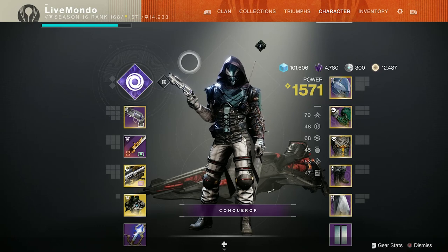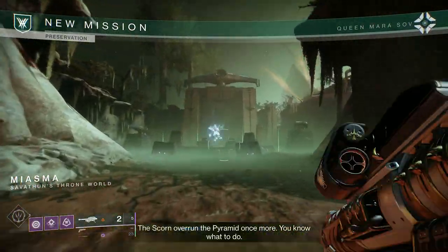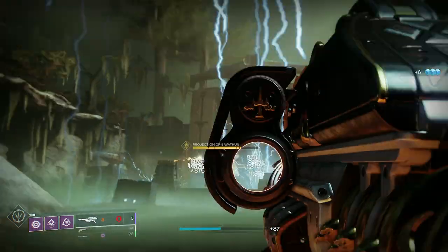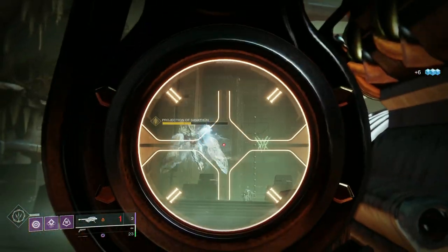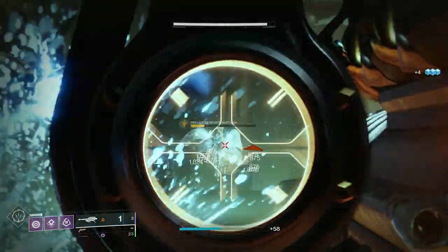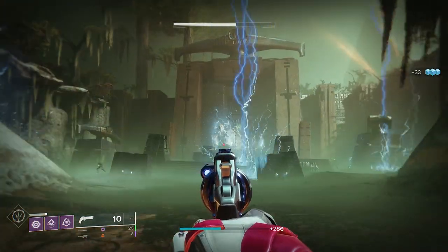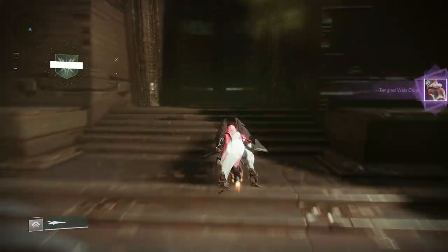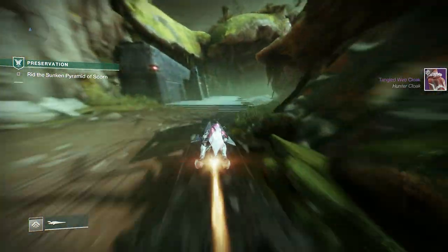You don't have to copy this loadout exactly - it's just a template. When you first come in you're greeted with a projection. There's a tip for using Gjallarhorn: don't spam rockets. If you fire the Gjallarhorn and then fire straight away before the wolfpack rounds activate on the first shot, it's like you lose a set of wolfpack rounds. So it's worthwhile firing the Gjallarhorn and letting the wolfpack activate before you fire another rocket.